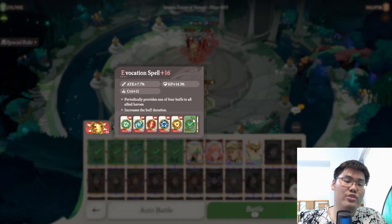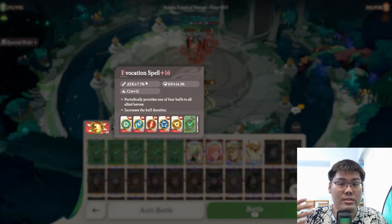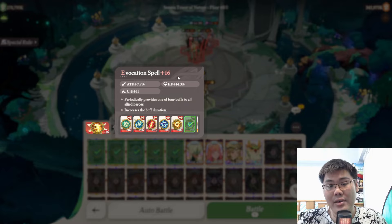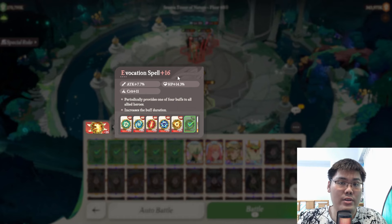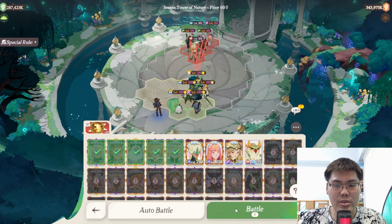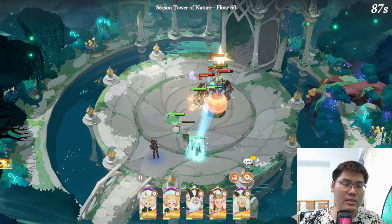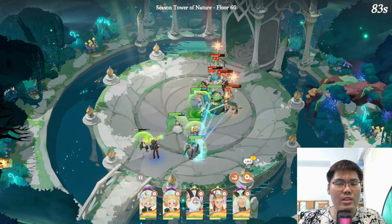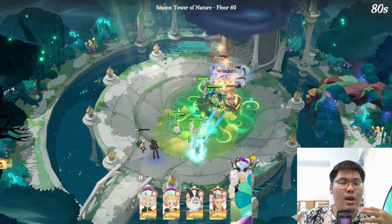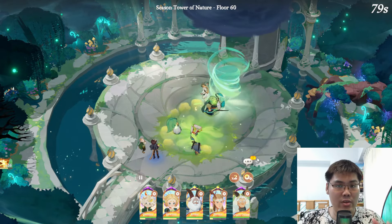Another option is the Evocation Spell, which provides decent defensive prowess from skills and HP percentage stats while offering decent offense if your team can survive long enough. It's a pretty powerful artifact if your team survives the initial barrage of enemy skills. If you have Florabelle invested instead of Iron and Ardent, you can switch them out for Florabelle and Leica to form the physical variant for the Wilder team.